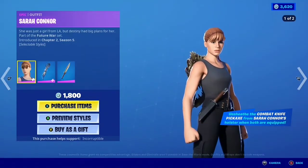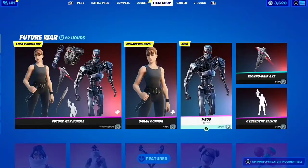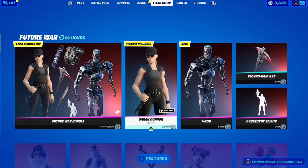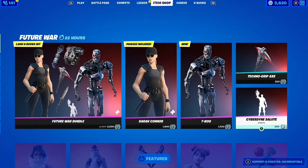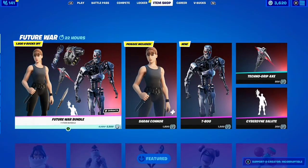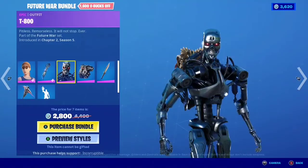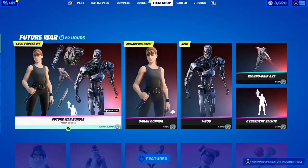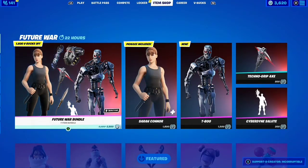Might end up getting the whole bundle — I guess we're just going to have to wait and see. Let me know what you think about the Sarah Connor skin; it's starting to grow on me a little more, but I definitely like the T-800 skin. The Sarah Connor skin is 1800 V-Bucks, the T-800 skin is 1500 V-Bucks, and we have a 300 emote, an 800 pickaxe, and the whole bundle is 2800 V-Bucks. I would definitely cop the entire bundle, or at least the T-800 skin. Use code incorruptible in the item shop — thank you guys so much for watching, and I'll see you guys in the next video.